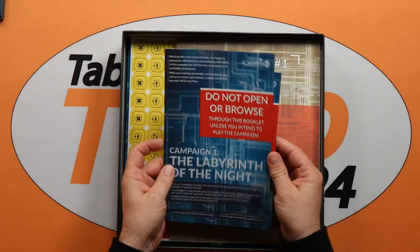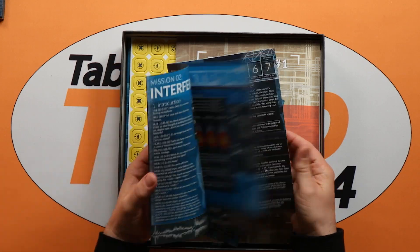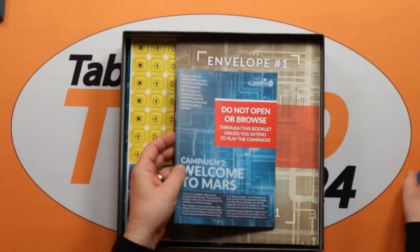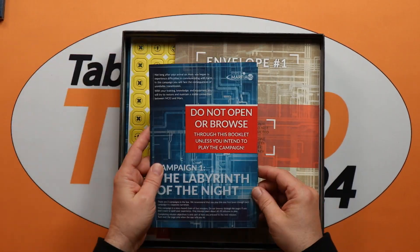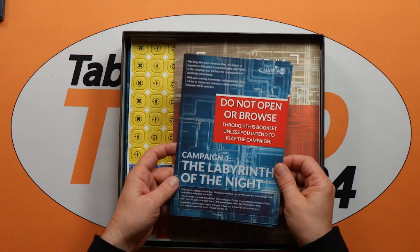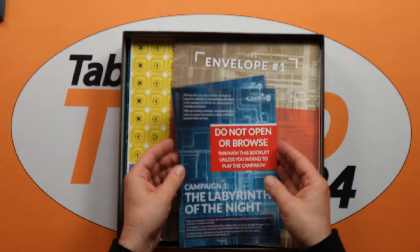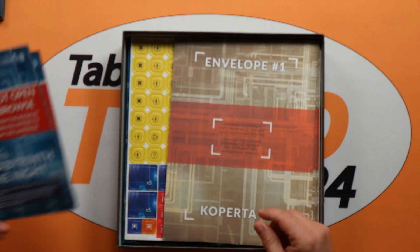From the campaigns — campaign one, campaign two — some information in there on how to set up. The game is essentially app-driven, so there'll be an app you need to download to play the game. This will basically help you to work alongside the app to get the objectives you need to win the game.